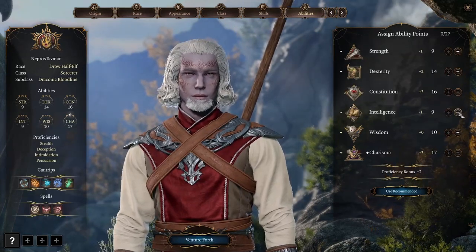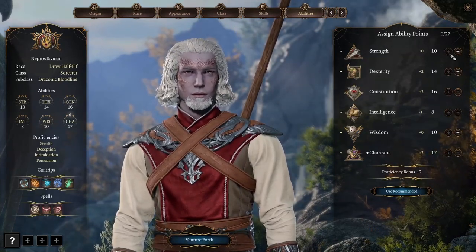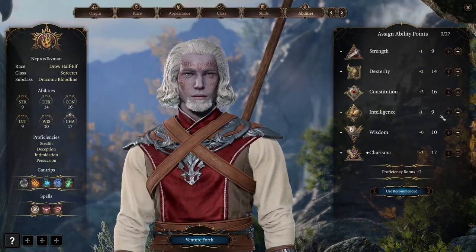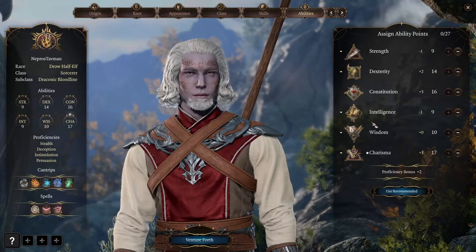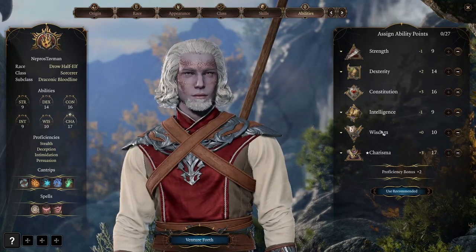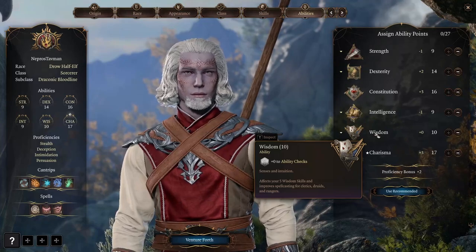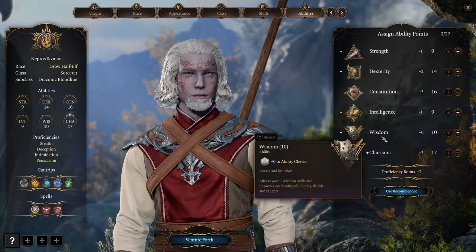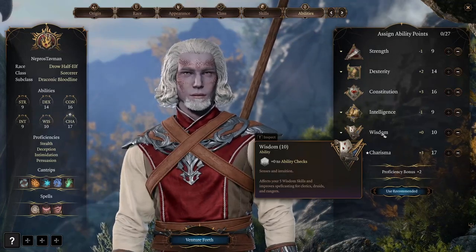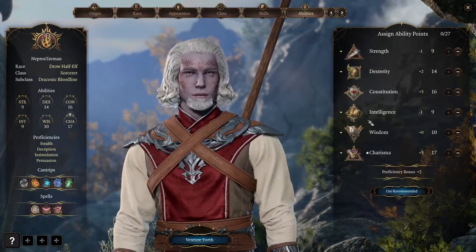Personally, if I'm going to go with Intelligence of 9, I might as well go for 8 and put Strength up to 10 — there's a good reason Intelligence is 9 though. We don't really want Wisdom too low because Wisdom helps us resist some spell effects which if we fail can be quite bad, such as Hold Person or some sort of charm. You don't want to dump Wisdom as a stat.